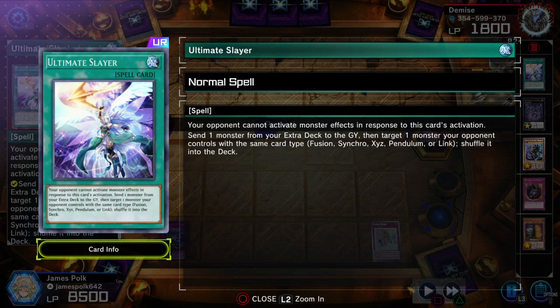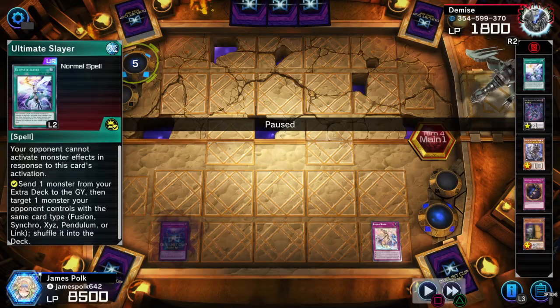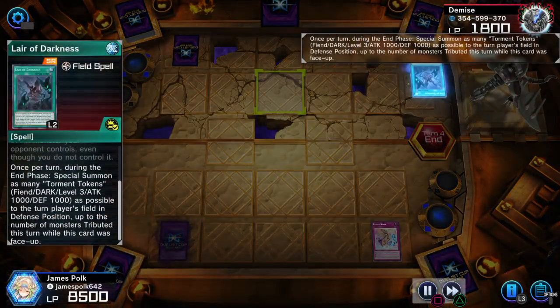Ultimate Slayer — your opponent cannot activate monster effects in response to this. So once this card is played you can't chain monster effects. Send one monster from your extra deck to the graveyard, then target one monster your opponent controls with the same card type — fusion, synchro, Xyz, pendulum, or link — shuffle it back into the deck. To get around that, you still got spells and traps in terms of shutting off effects — such as Blizzard, for example — to cancel out Ultimate Slayer. Layer of Darkness set and pass.